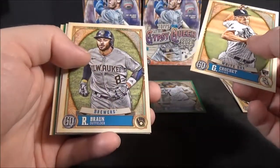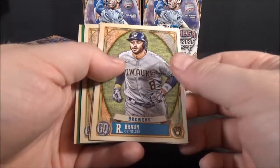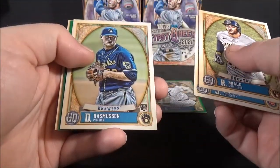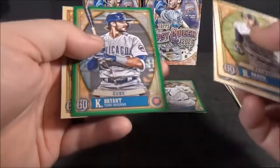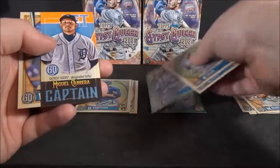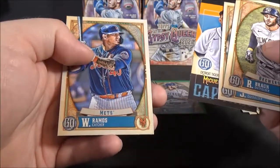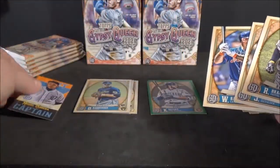Garrett Crochet rookie. Ryan Braun. Jason Hayward. Rasmussen rookie. Chris Bryant green. Oh nice. Miguel Cabrera — Captain insert. And Wilson Ramos. I like that. Sweet.